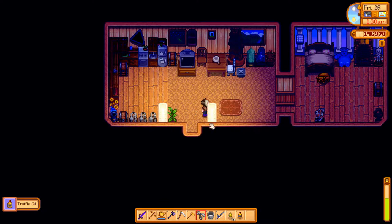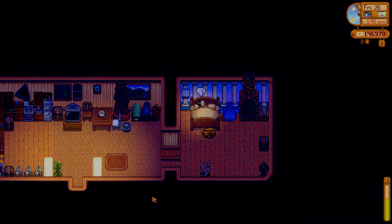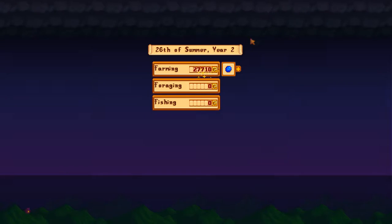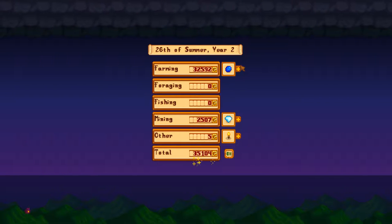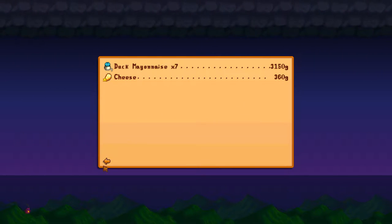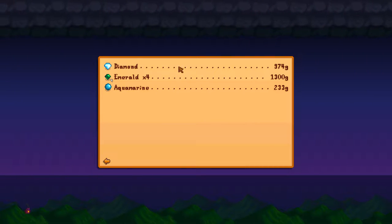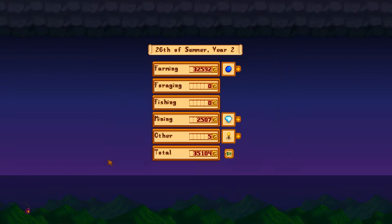Truffle oil - don't have time to sell that. Let's go to sleep. I think that's another new record - we're just constantly breaking our own records right now. 9.4k from the pale ale, about 10k from the blueberries, peach jelly, poppy honey - another 6k from that, 3k from the duck mayo, and 300 from the cheese. That's really nice. Diamonds, as you can now see, are worth more than ever, because we do now have the gemologist profession. Which means that all of these things are worth more than they used to be, so that's another good thing.